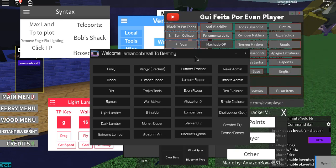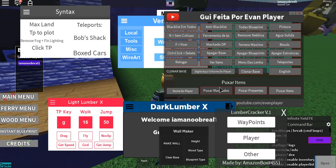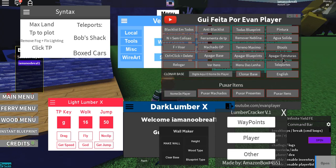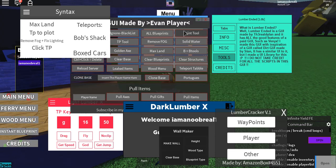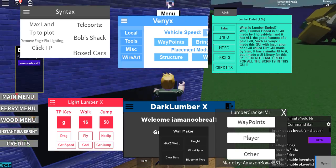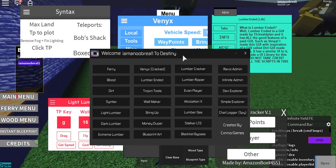If you want to change the language on this, there is a way to do it. I think — yeah, there it is, English. There's also remove fog and all that. That's basically all there is to showcase on this GUI. There's way more, but I can't fit it all in one video — I've already made separate videos for all of these.